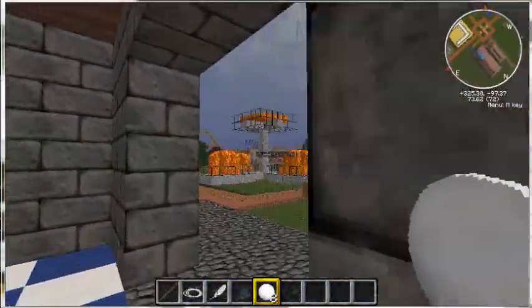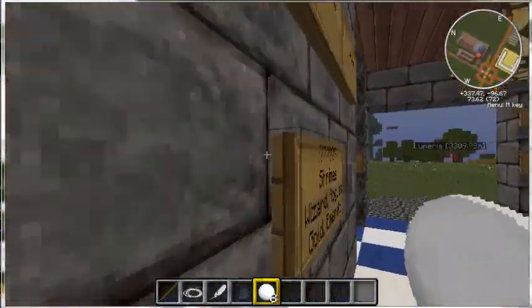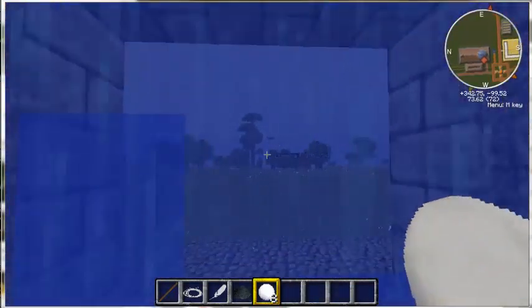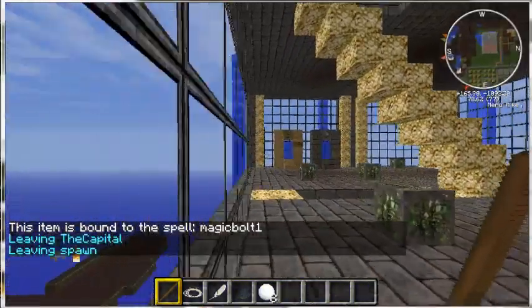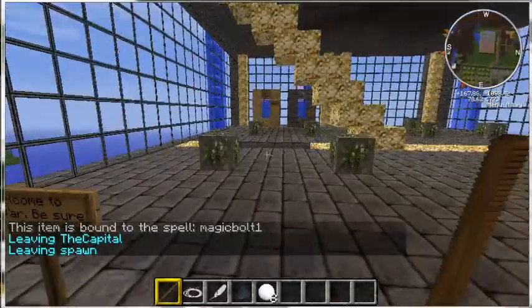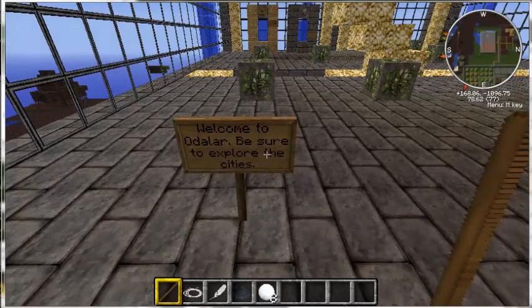That's pretty much it for your basics. After you have your class set and you're ready to get started, you need to enter this portal. You're not going to find any way out of this big spawn area — there's nothing for you to do here. So you need to enter Odalar to get started. We're now in Odalar, just outside of Market Town. And here's where you begin your adventure. I hope to see you guys online — please let me know if you have any questions. Good luck!